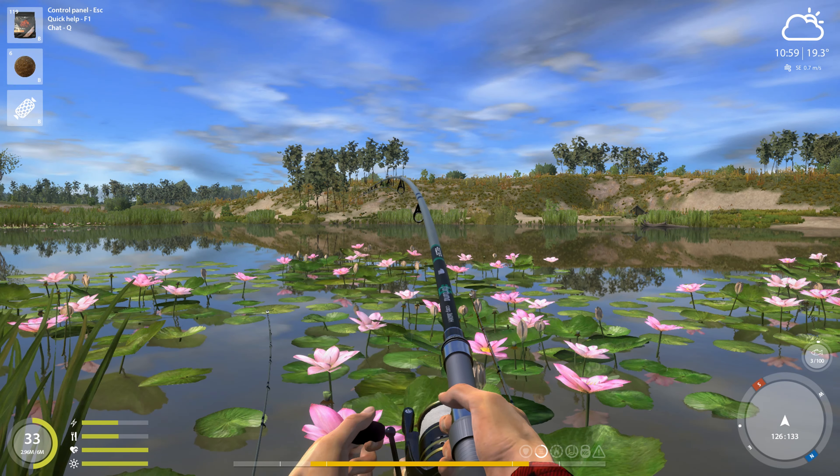I'm curious what this one is. We've already caught basically everything. The silver and big heads when they come up kind of look the same — they basically look a lot alike even in real life. You can catch commons, big heads, silvers, wild carp — might be a wild one or big head.